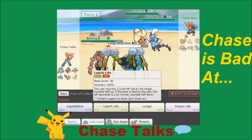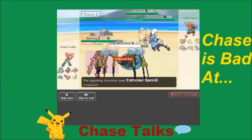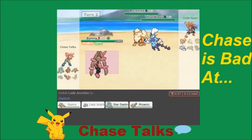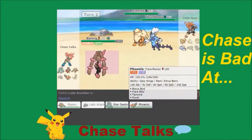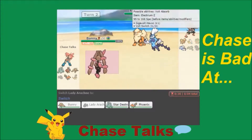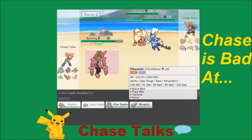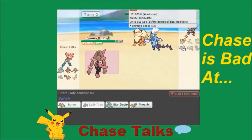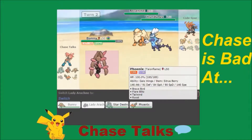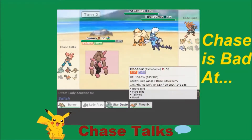I'm going to go ahead and Protect, and Liquidation into the Arcanine slot. This should be enough to take out Lady Arachne here. He actually goes for Extreme Speed and gets a crit. He Volt Switches into Bunny's Protect. I'm just going to go straight for Phoenix. If I can get a priority Brave Bird off on something, I can definitely double into Thundurus with a priority Brave Bird and a Return.